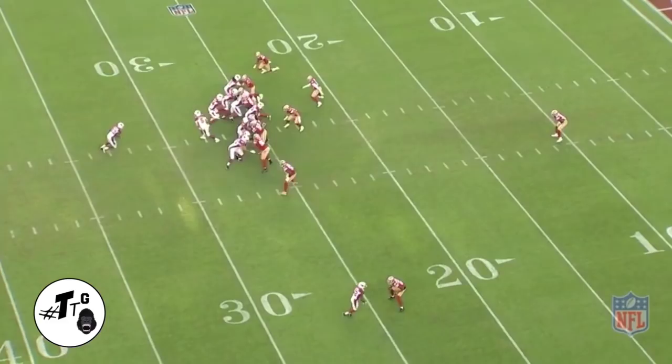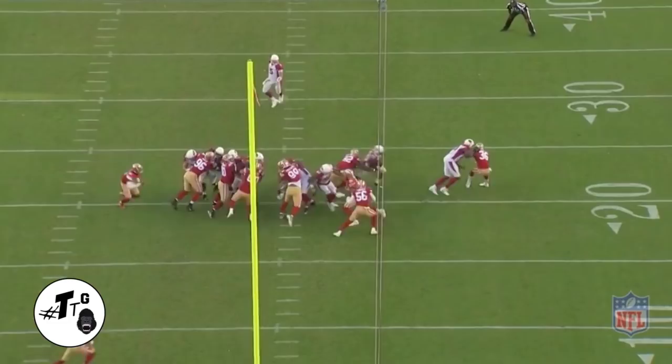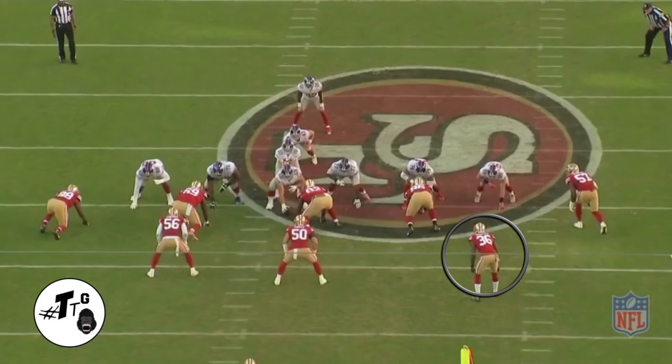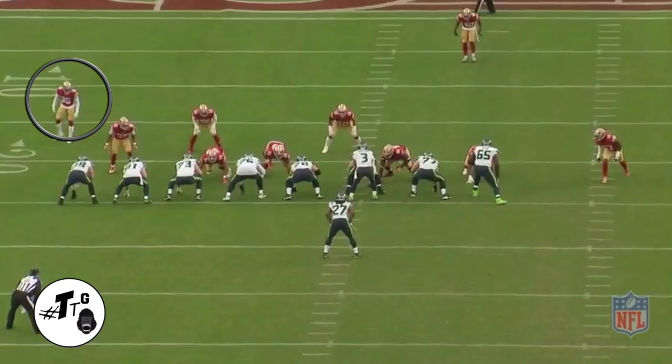He does a decent job to force Peterson back in, then does a good job spinning off the block to make the tackle. Base 21 personnel, DJ is keying Ellison. Ellison does a seal block, so DJ uses his football intelligence — FBI — to recognize he becomes the cutback player and makes the tackle.